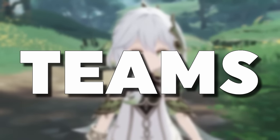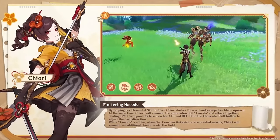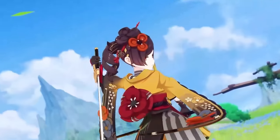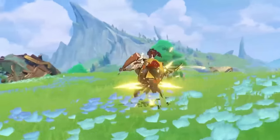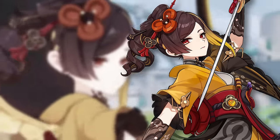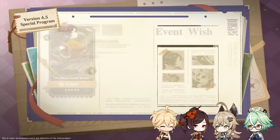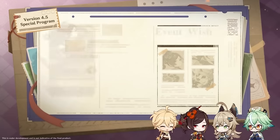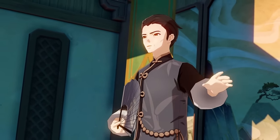Now let's look at Chiori's team options. When it comes to teams, Chiori will be pretty simple and straightforward. Since her elemental skill will spawn two puppets — dealing double damage whenever there's a Geo construct on field — she wants to be run with at least one more Geo character. This basically boils down to Chiori being a sub-DPS in a mono-Geo team: Itto as your main on-field character, Gorou as a must-have buffer, and in the fourth slot probably Zhongli for shielding and resistance shred. I see this combination as the most favorable Chiori team.